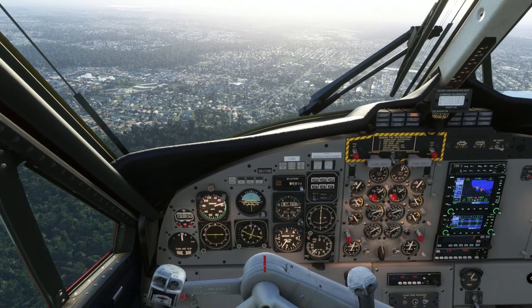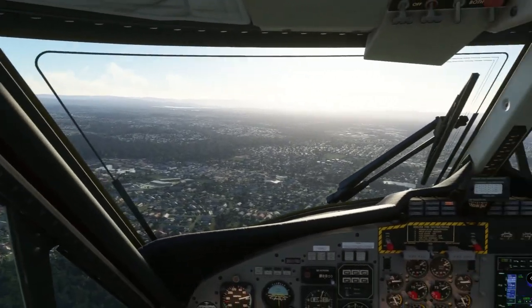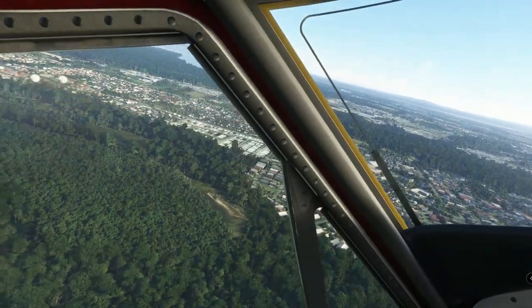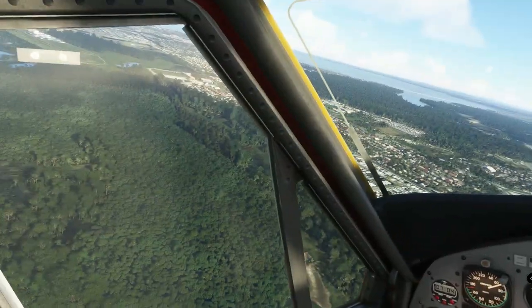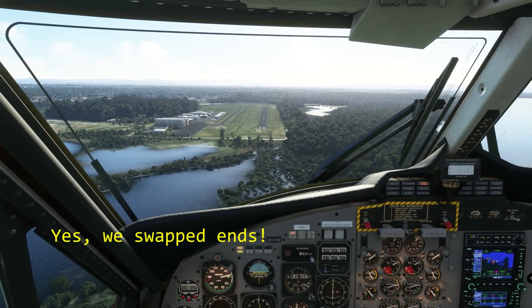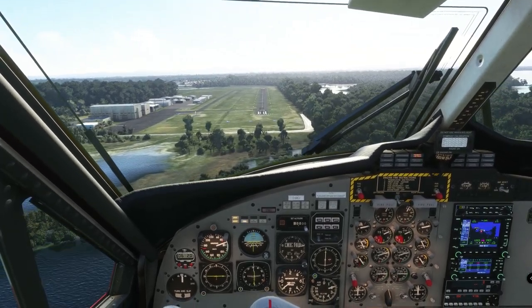First, if you shut down an engine to simulate a failure, there's actually no need to feather the propeller of the dead engine because it makes no difference. More to the point for present purposes, pulling power to idle with the props at fully fine has no real effect other than decreasing the thrust. In the real aircraft, those windmilling props generate a huge amount of drag and act like giant air brakes — one consequence being that if you close the power levers in the flare, the plane stops flying immediately and drops like a stone. This is just what we want in a STOL aircraft, but we don't get that, and instead we float.